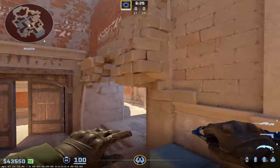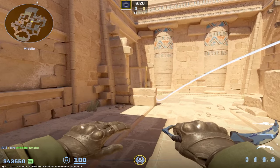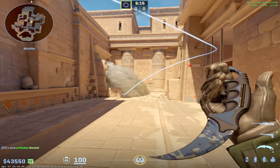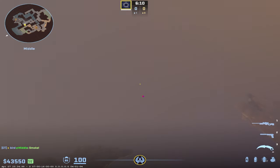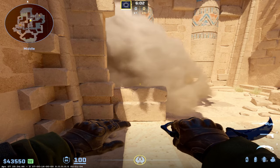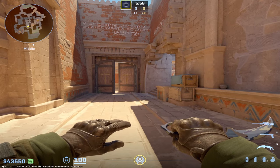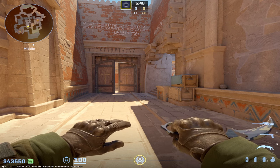You'll have to rotate back to mid eventually if the other team does an A split. Remember that you might get smoked off in this area — it's very common for Ts to throw a smoke there. Be wary of the opponent's skill level and how they might react once they know where you are. If you're in here with an AWP and get smoked off, there's not much you can do — you can't really spam through it. Remember you're mainly the rotator between A and B as the AWP on this map, which is unique to Anubis.